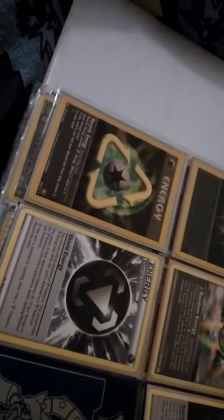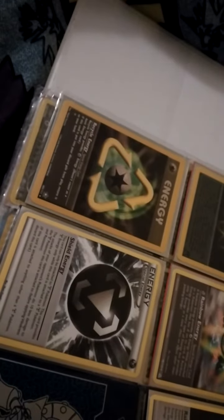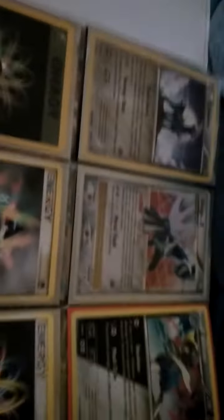Moving on to my metal types: Mega Aggron EX; Mega Metagross EX; Dialga EX; Steelix EX full art fingerprinted; Scizor EX full art; Scizor EX; Magearna EX full art fingerprinted; Magearna EX; Aegislash holographic; Cobalion reverse holo; Jolteon EX secret rare; Shiny Bisharp holographic; old school Rainbow Energy secret rare; female Rainbow Energy; old card Rainbow Energy; Recycle Energy old school; Shield Energy. By the way, Dialga EX secret rare is also an old card.